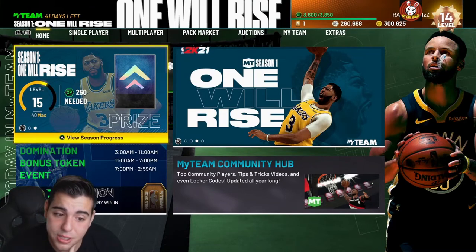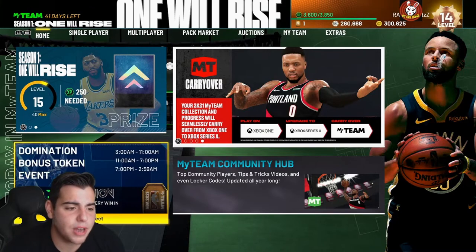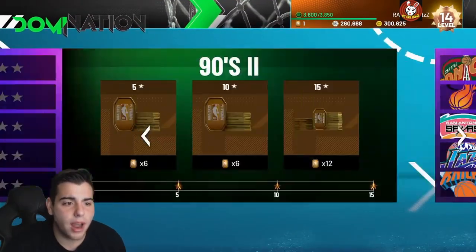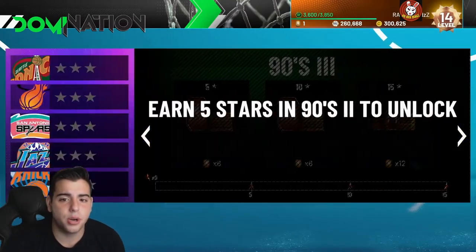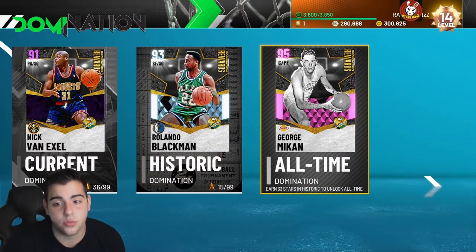Before we get into it, make sure to be playing your domination. You're getting an extra token per win. I have about 16 or 17 games done — it's been a long grind. After these five games we're on to the George Mikan stage. If you get George Mikan in the first week, you get yourself a pink diamond that's very solid.